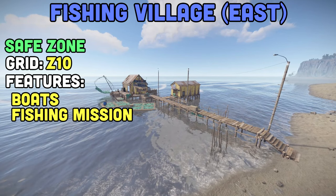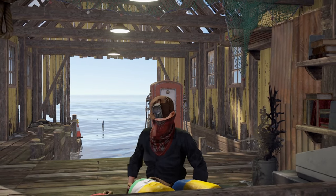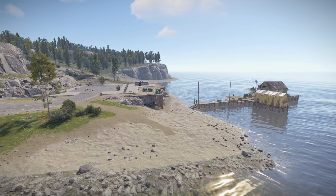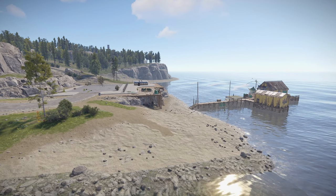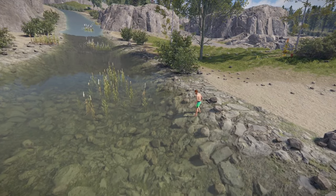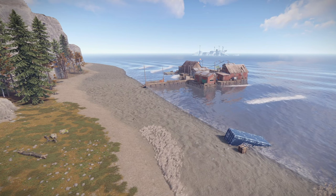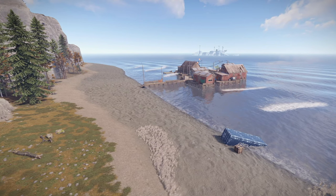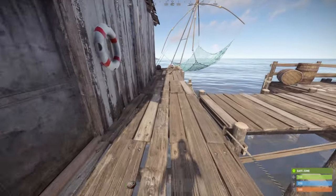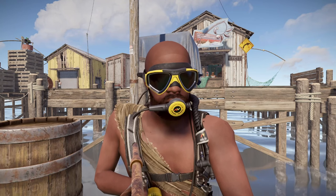There are three fishing villages on the map. The first is the East Fishing Village, located at Z10. Here you can buy boats, trade fish for scrap, buy diving gear, and complete the fishing mission. This is the only fishing village with a parking lot out front — it's really cool. There are also two rivers nearby that you can drink from. North Fishing Village is located at G3; instead of a parking lot and rivers, you get sand, some trees, and a random crate. The large fishing village is located at F17. Apparently there's a secret crate that spawns here — Cyphex told me it actually was there, but you'll have to explore and find out for yourself.